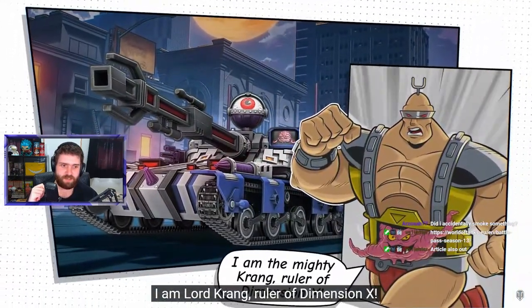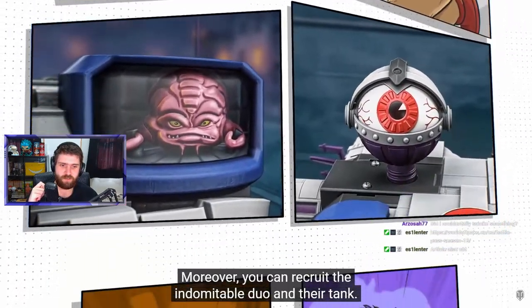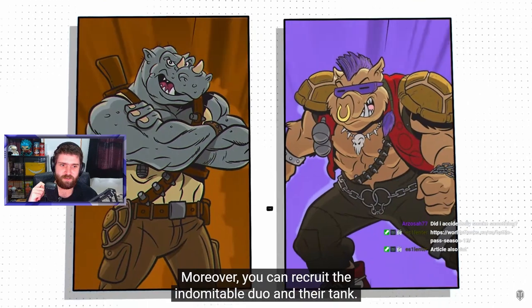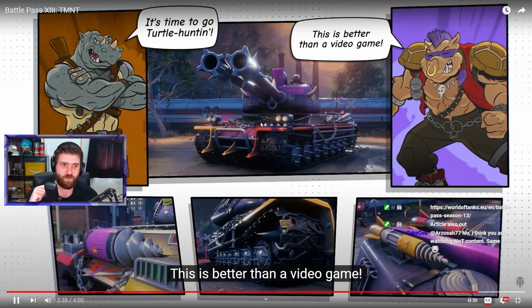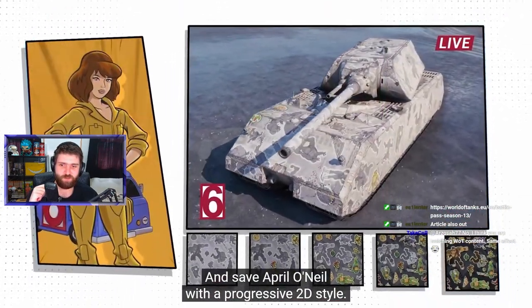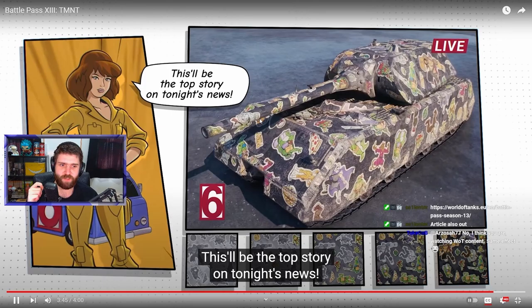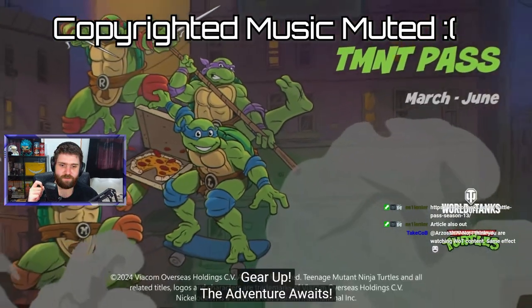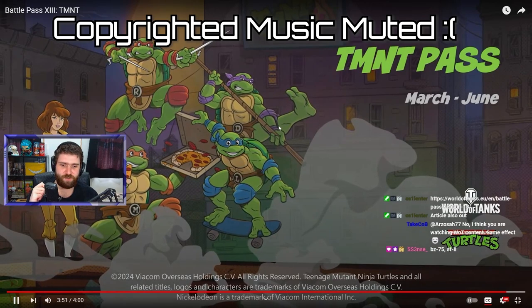And the villains themselves — Ruler of Dimension X! You can recruit the indomitable duo and their tank. There's the Save April bundle with a progressive 2D style. March to June as usual!